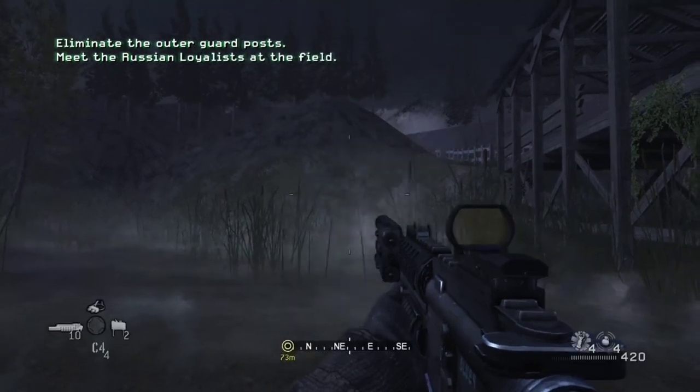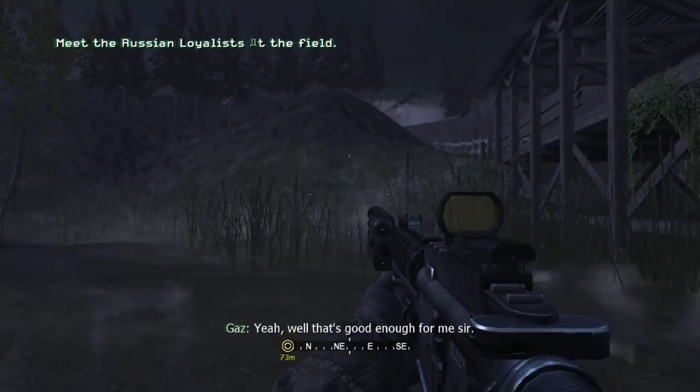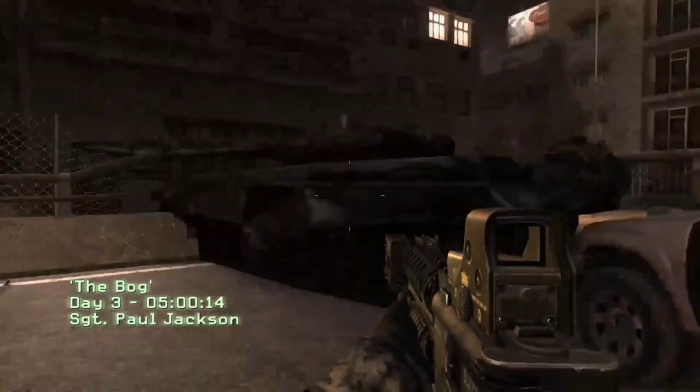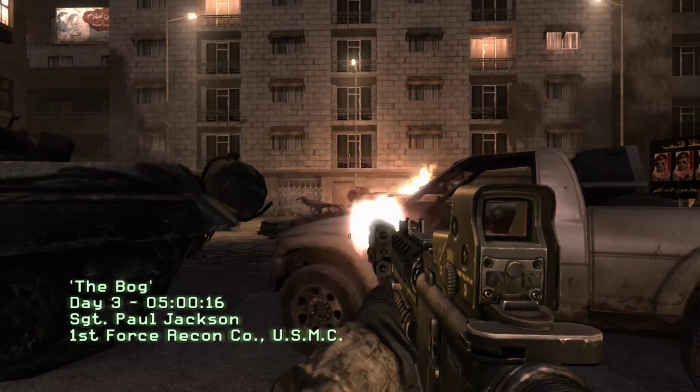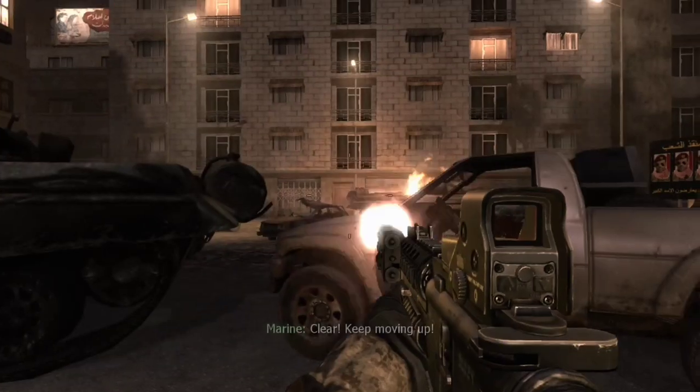The SOP Mod variant, first seen in the mission Blackout, is equipped with a red dot sight, silencer, and M203 grenade launcher. The third and final variant is called Grenader, introduced in the mission The Bog, and this version is equipped with a grenade launcher and holographic sight.